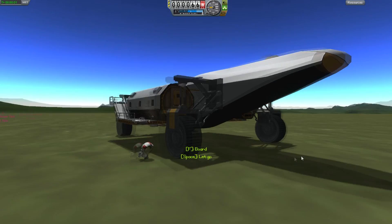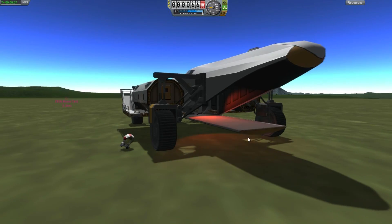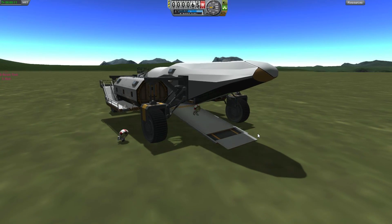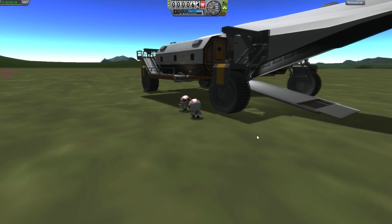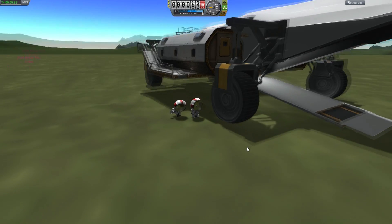On the side we have these passenger fuselage sections from B9. Those contain six crew each, but I'm not sure there's actually a hatch, so the only way you can move pilots in and out of them is using something like the Crew Manifest plugin. He is going to try and get up to the control tower, up onto the control place, and he has to get out because we don't have any interior corridors.